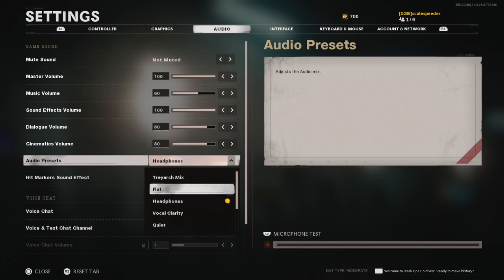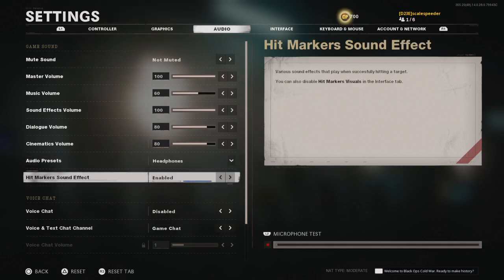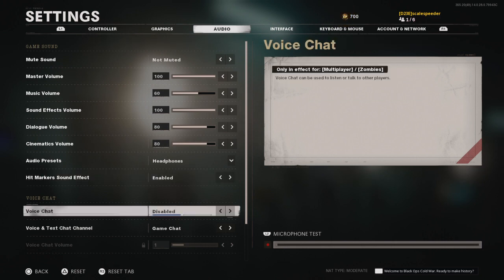Audio preset I'm using headphones - I may well try the Treyarch mix at some point. Footstep sounds are brilliant in this game; I can hear them properly in three dimensions even with standard headphones. I couldn't do that in Modern Warfare 2019 - if you were on the middle floor of a building you couldn't tell whether someone was above, below, or on the same floor. In Black Ops you can, and I'm very happy about that.